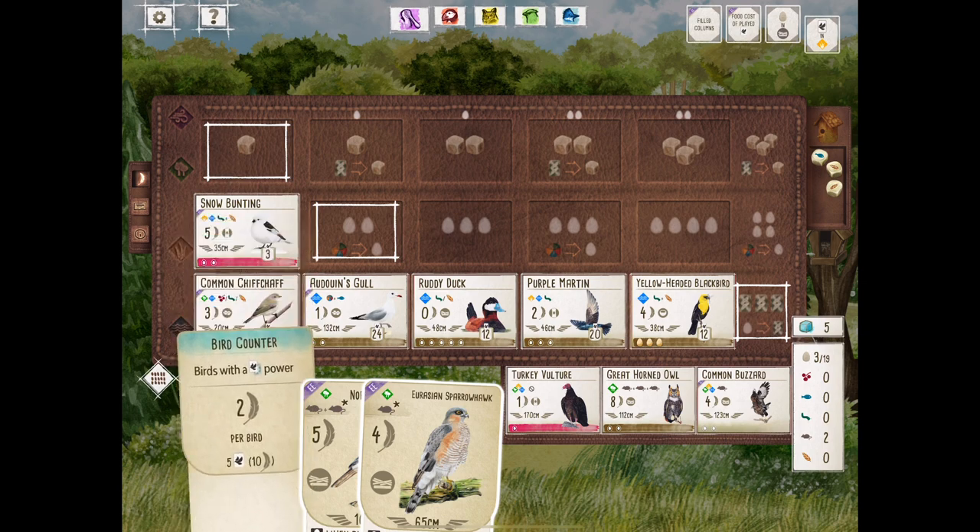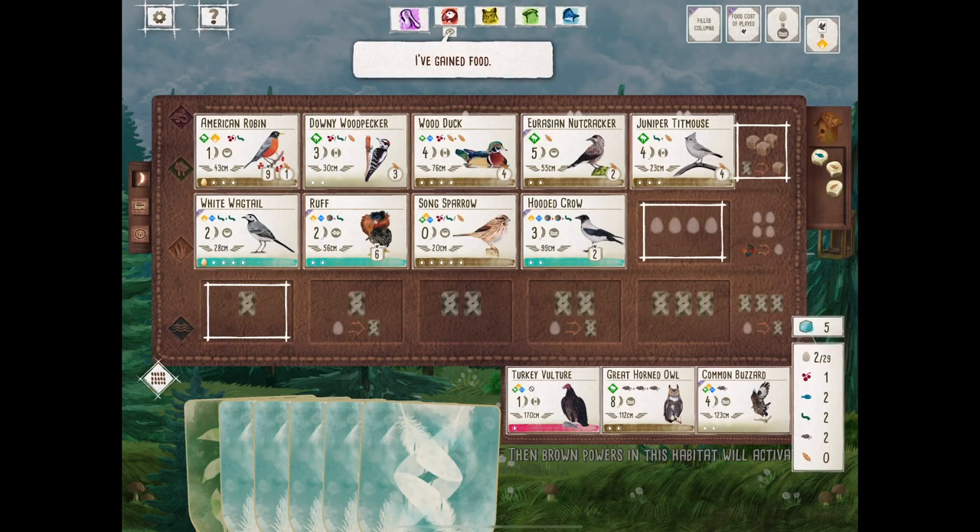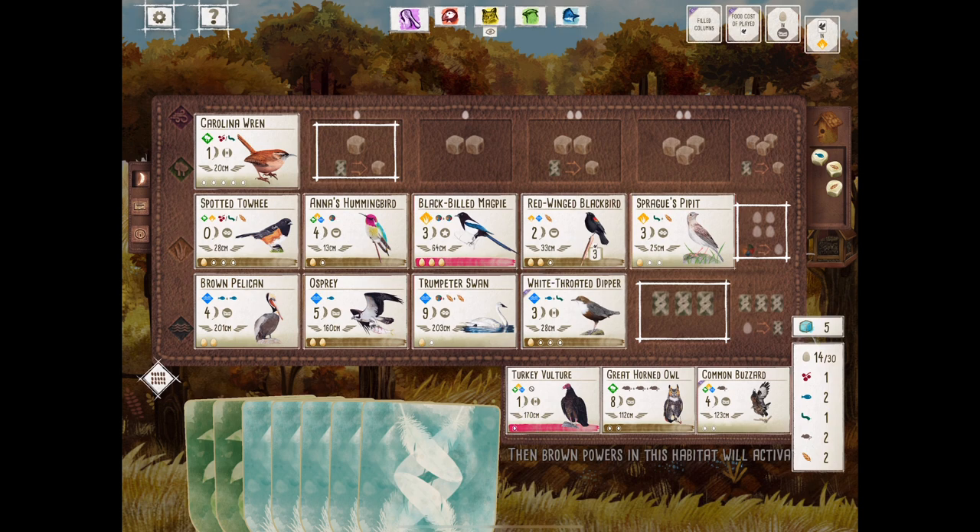we looked for complementary birds or powerful birds to go with that foundation. Round three is all about extending that habitat and upgrading the engines you've built. And then here we are — the last five turns, round four. It's all about scoring points. You want to minimize those scoreless turns. You want 25 to 35 points this round. And hopefully those engines and big point birds,